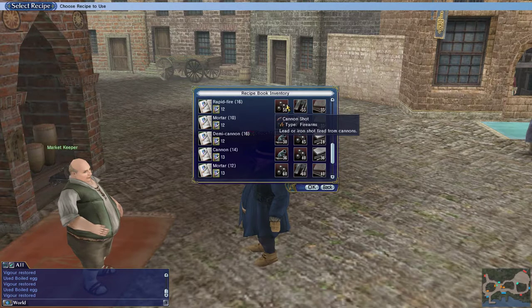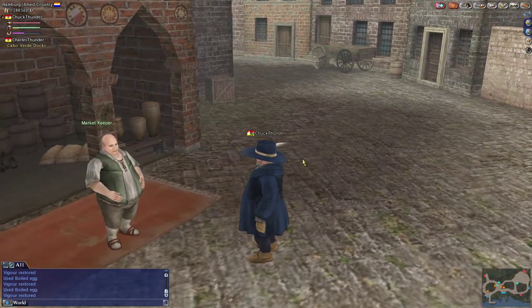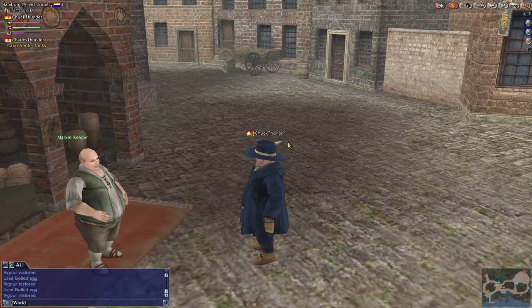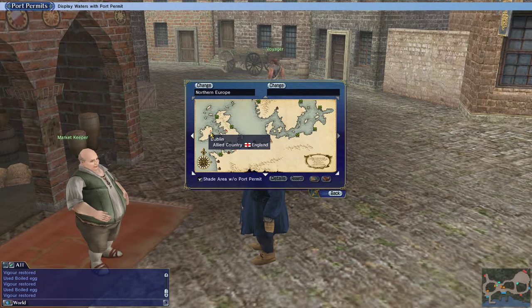In order to make rapid fire 16s, I need cannon shot, bronze, and iron. I could buy bronze from some city, but why buy bronze when I can make it? That will further level my skill. So what I did off camera with the Charles Thunder account was go to Dublin — up in Ireland — and invested about 300,000 of my own money. Dublin's right here on the map.